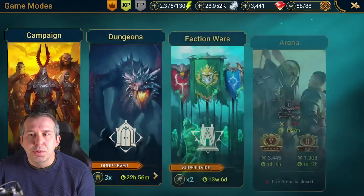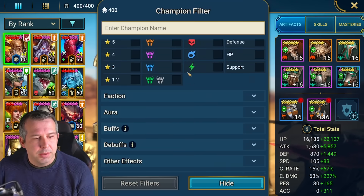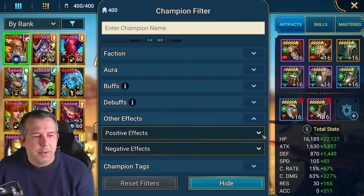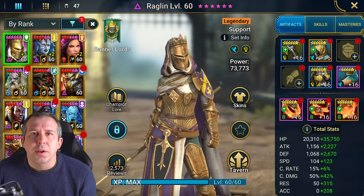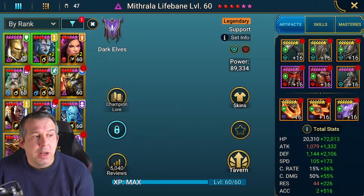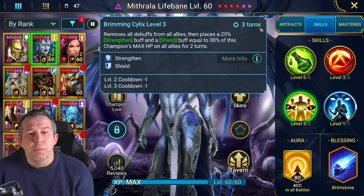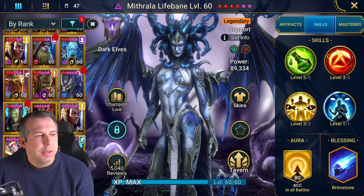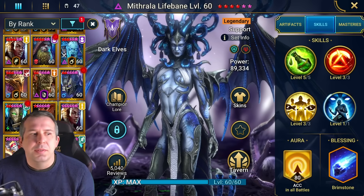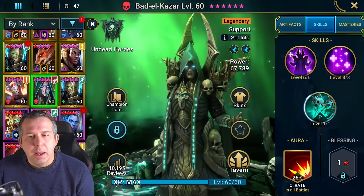Let me show you how I find cleansers, because I'm using this more and more in Raid and finding it super useful. I'm in the filters — I go to Other Effects, Positive, Remove Debuffs. It doesn't give me exactly what I want because I need it on a three-turn cooldown, but Mithrala does it — she has Remove All Debuffs on a three-turn cooldown and is much better at it. Some cleansers only cleanse themselves or one person, so you just flick through.